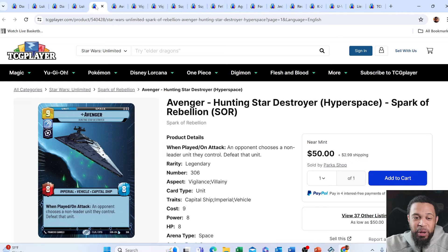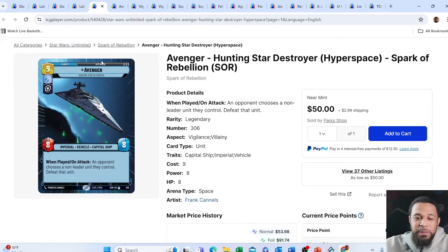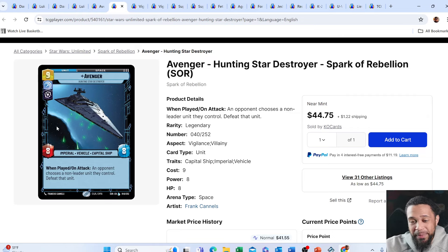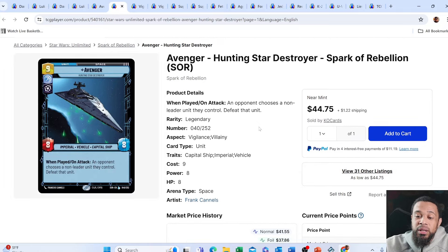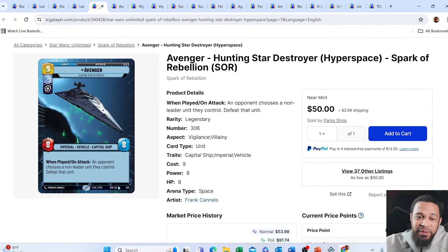Next up, we have a card from the winning deck — Avenger. It was pretty much Vader and Avenger. You just clear the board — shout out to Guy, the winner of the 5K, the blue Vader. You just clear the board until you can drop Vader, then drop Avenger and keep swinging from there. The hyperspace has been going up, it's about a $50 card now, which is crazy because the base rarity, non-hyperspace, is a $45 card. I would definitely go with the hyperspace version, especially if you're looking to build this deck.